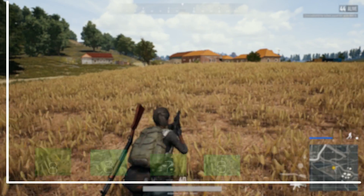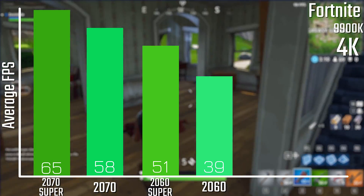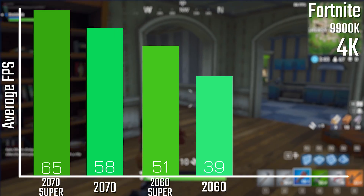When it comes to PlayerUnknown's Battlegrounds, again we're looking at what you would expect for the extra cores and clock speed you get with the Super cards — ever so slightly faster than their standard versions but fairly separated in between. Fortnite again shows a very linear curve where the higher-end the card is, the more performance you get, which is really what you'd expect from this extra cores and clock speed lineup.